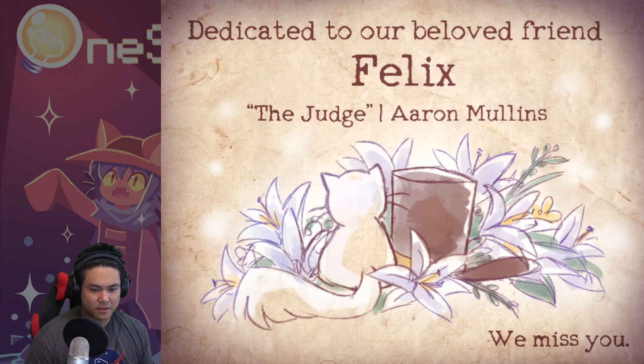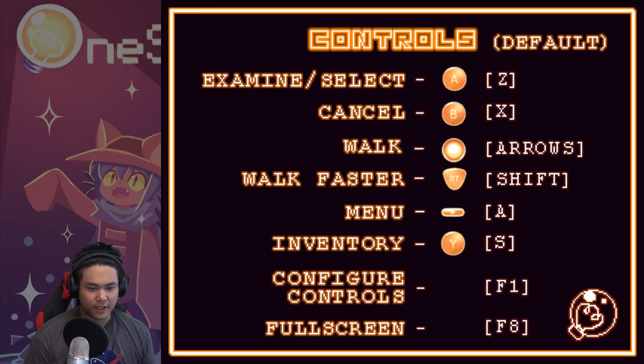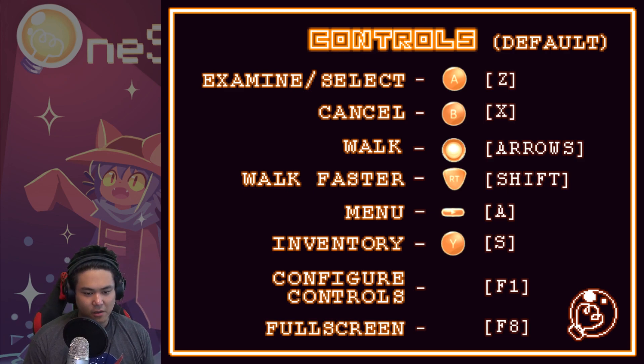It has Xbox controller options here. Select... examine is eight. We walk, right trigger to run - not walk faster. Let's start, okay, cool.